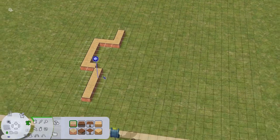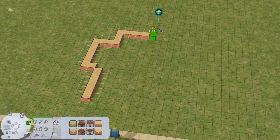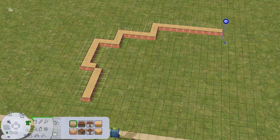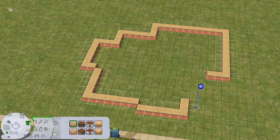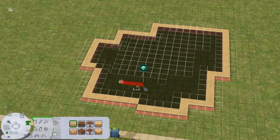Hello everybody and welcome back to the channel. We are here today with another Sims 2 speed build. This is actually a CC-free restaurant that I have made for myself and Daydream Days' River Blossom Hill Save.